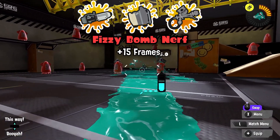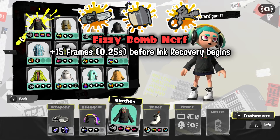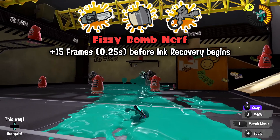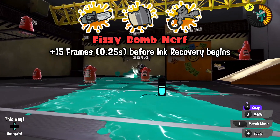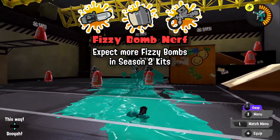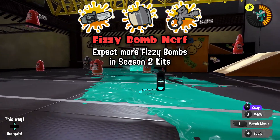Fizzy Bomb, on all weapons equipped with it, now takes an extra 15 frames before you can start recovering ink — that's a quarter of a second, a notable hit to the sloshing machine without affecting the main weapon. By ensuring Fizzy Bomb is in the right spot, Nintendo is positioning themselves to release more Fizzy Bomb weapon kits in the future without bad consequences, so I'd expect to see at least one new Fizzy kit this December when more content starts dropping.